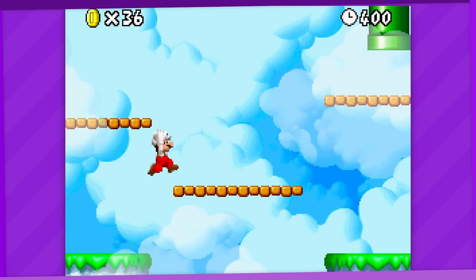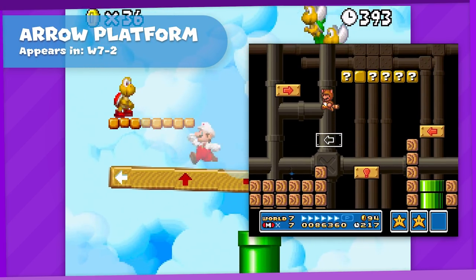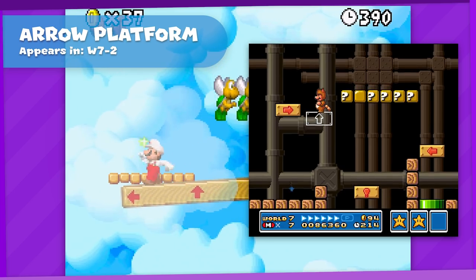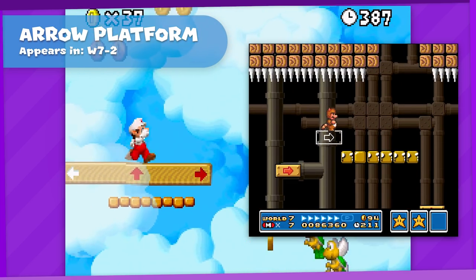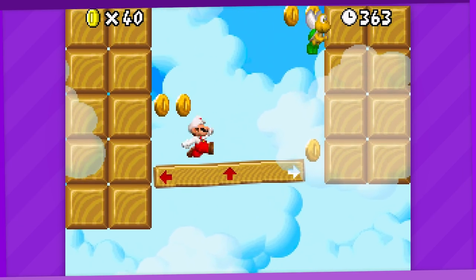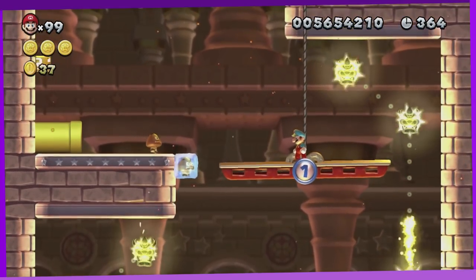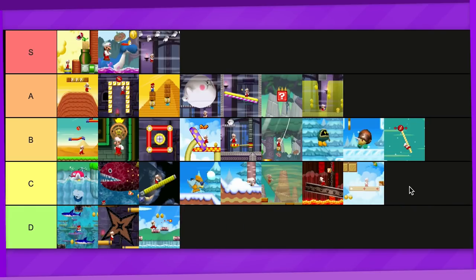7-2 gives us a nice little throwback to an old level gimmick. This arrow platform feels like a callback to the rising arrow platforms from Mario 3, but does work a little differently where you walk around on it instead of jumping to change direction. My only complaint is that it could be a little faster, and it's sort of spiritually succeeded by tilt-control platforms in the later games, which I feel are better. So for now these are C tier.